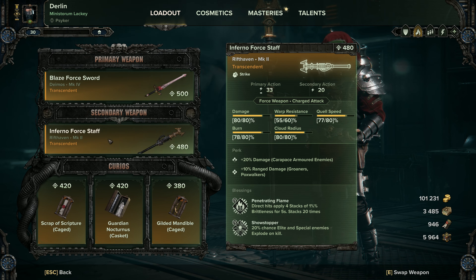For the inferno force staff, I haven't fully built this one up yet, but in terms of blessings I'd switch what we had previously for Penetrating Flame, which essentially means we apply brittleness so our team can deal with enemies we've set on fire much more easily. Showstopper appears to be currently bugged on the staff, but it's a great perk — use it when it eventually gets patched. It's great fun, especially now with the talent for brain burst only targeting elite enemies, meaning we're clearing hordes and potentially killing bigger ones to clear the horde as well.